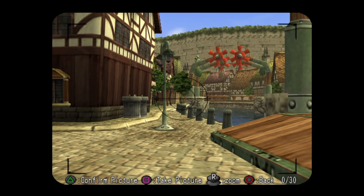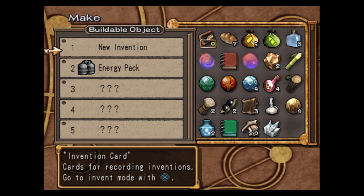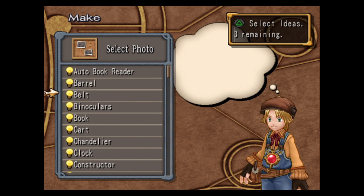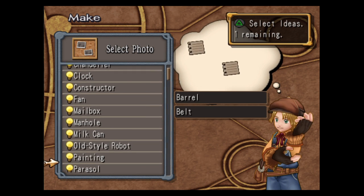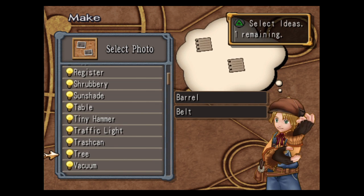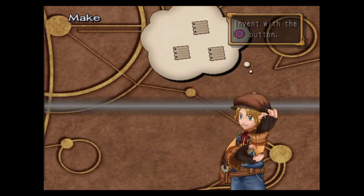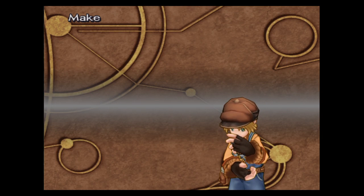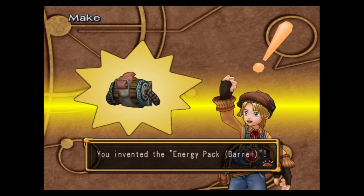Back to the menu — Make, New Invention, which idea book. And you need a barrel, a belt, and a tree. Tree right there, we go. I believe this is how you build it. Yep, alright, here we go. I don't know why you need a tree for that though.